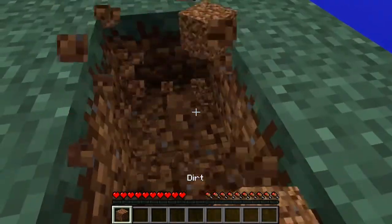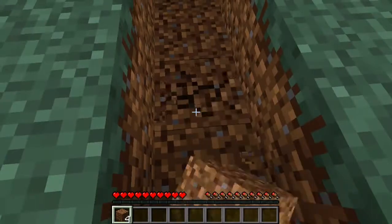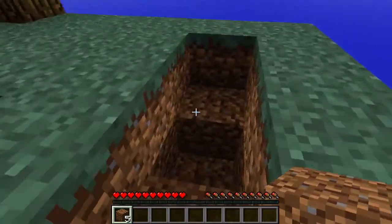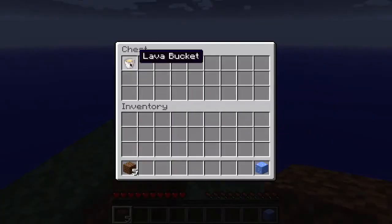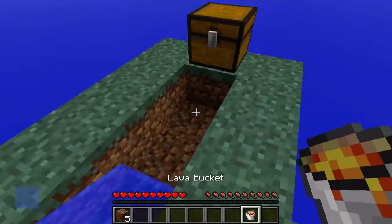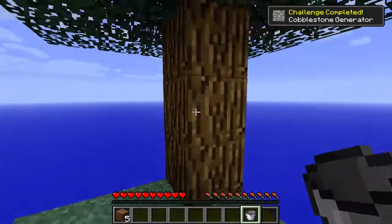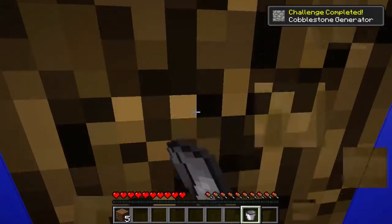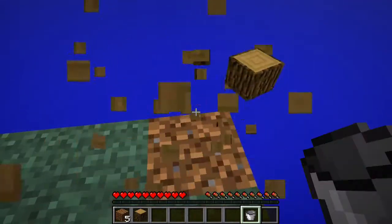To start off, I'm gonna make something like this — a little hole in there. And I'm going to take my ice and my lava. Put the ice right there, and the lava right there. Yay, it worked! So now I'm gonna get some wood — not all of it, just about 3. This should be good enough to start off.